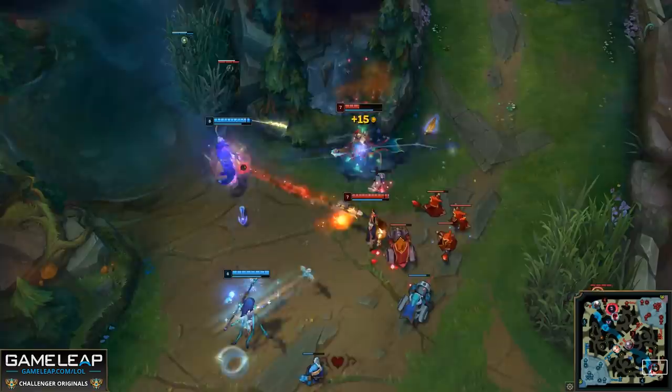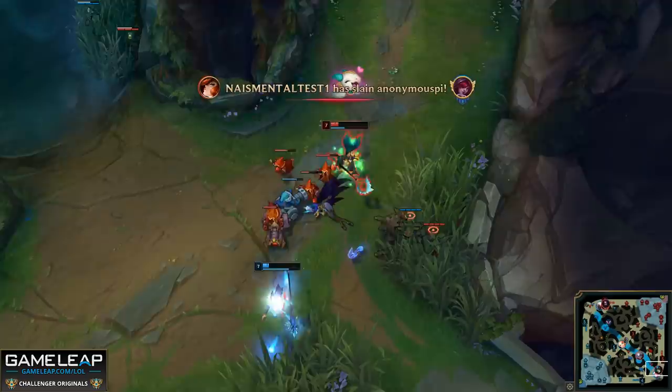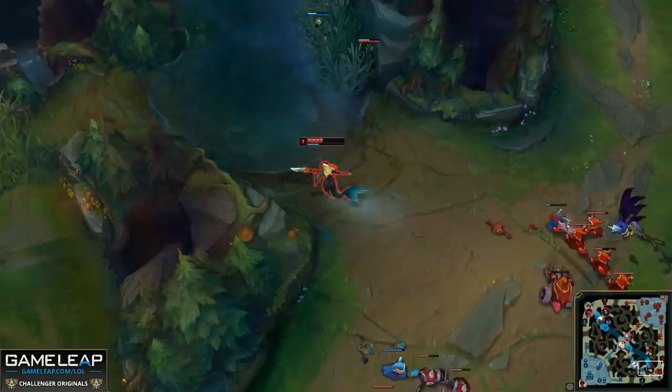Your job is to minimize this as best as you possibly can. The last part of playing support and worrying about maximizing your gold lead is that if your AD carry isn't there and CS is just dying in front of you, last hit it. There's no reason to just let the minion die in front of you. Your support item is deactivated when they're around, so there's no harm in killing a minion when nobody else is around to do it for you. Now that we've talked about getting every single last hit to count, let's talk about getting them there in the first place.